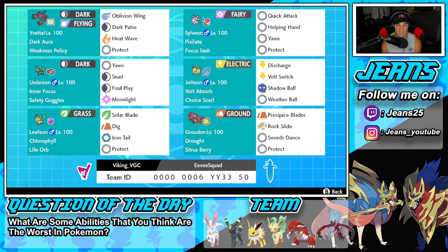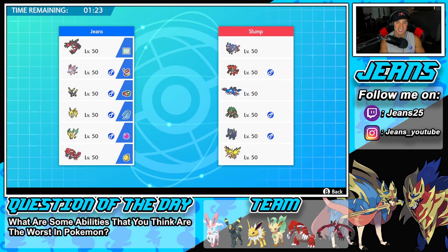The final Pokemon on the squad is Groudon, our second restricted Pokemon, with Drought and the Sitrus Berry. It can set up with Swords Dance, has Protect, its main STAB move Precipice Blades, and Rock Slide for coverage. If you want to try this team for yourself, the rental code is at the bottom of the screen. Let's hop on that ranked doubles ladder and get some wins!